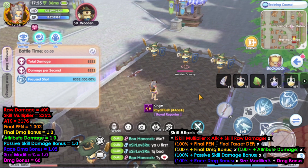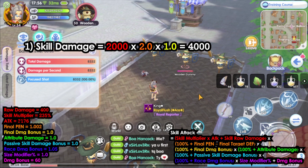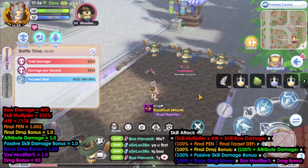For example, in the first scenario we have 2000 attack, 100% penetration, and no final damage bonus — skill damage is 2000 times 2 times 1, which equals 4000. In the second scenario, we have 2000 attack, 50% penetration, and 50% final damage bonus — skill damage is 2000 times 1.5 times 1.5, which equals 4500. So it is advised to balance penetration and final damage bonus stats. However, this is the case for a target with zero defense. For higher-defense targets like PVP or MVP hunts, you want to increase your penetration so your skill can bypass the defense and deal more damage.